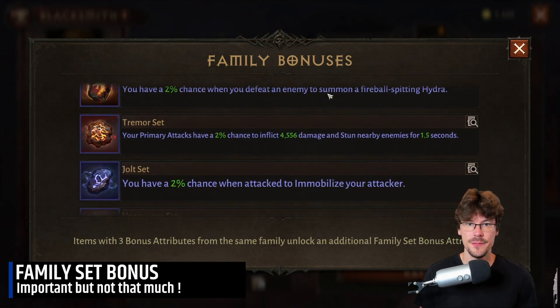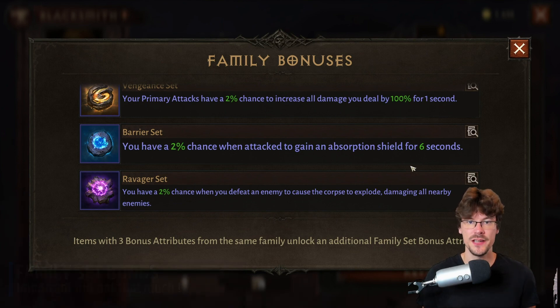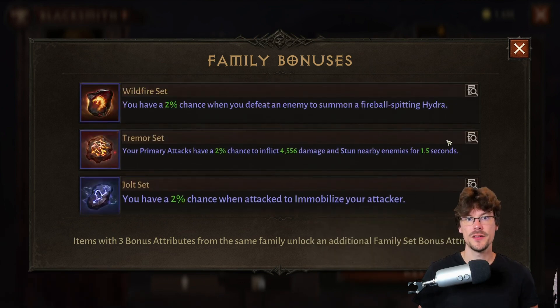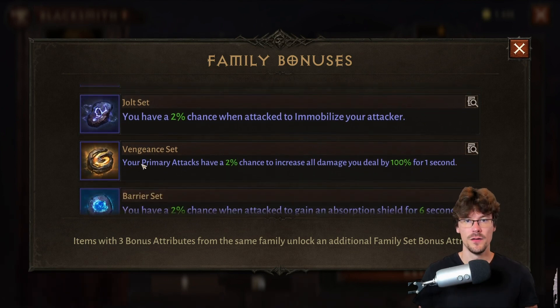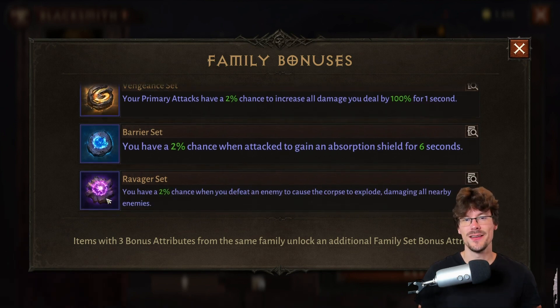For the family set bonus, keep in mind that they give you some bonuses but it's also very important to check the attributes. The six families are: Wildfire — 2% chance to create a hydra when you kill an enemy; Tremor — 2% chance to create area damage and stun with your basic attack; Jolt — 2% chance to stun the enemy when he attacks you; Vengeance — 2% chance to increase the damage on your basic attack; Barrier — 2% chance to gain a shield; and Ravager — 2% chance to have the body explode when he's dead.